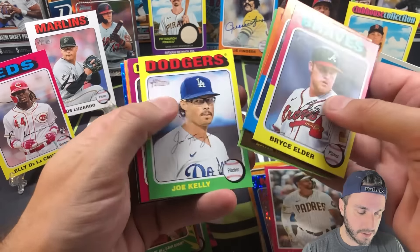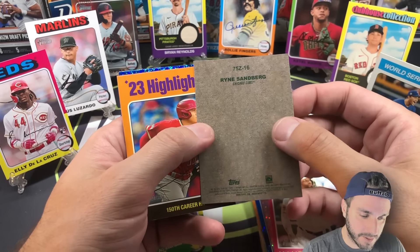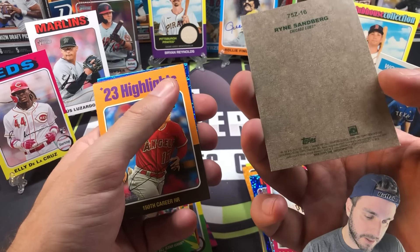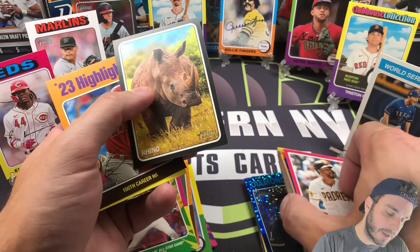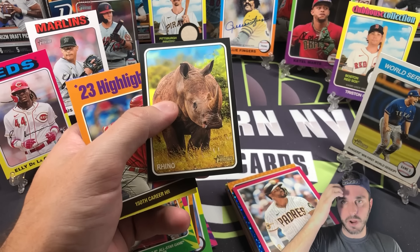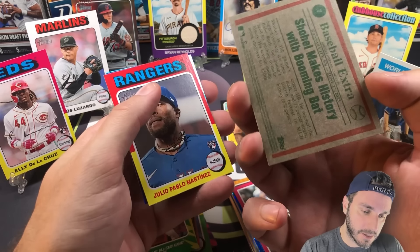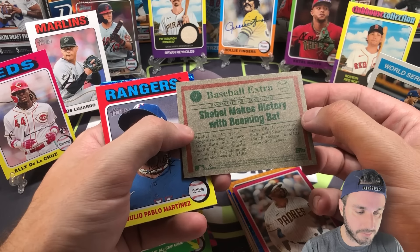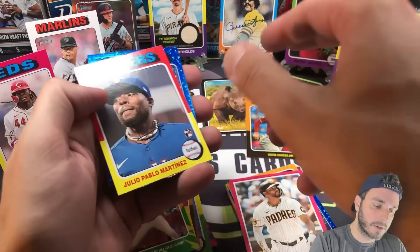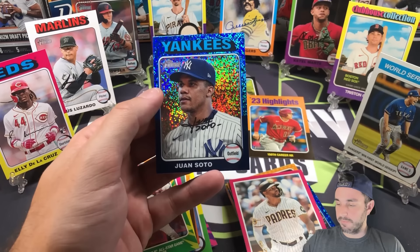Blue sparkle in here — feel it in the back. We have 'Ryno' — Ryan Sandberg. It's like a nickname thing, but not the nickname variation from years past where they'd have the actual picture of the player like Mike Trout's 'Millville Meteor.' 2023 Highlights — Shohei Ohtani is the short print. That's a cool short print, really nice. Monster side: Elly and Juan Soto — wow, very nice finish for the monster side!